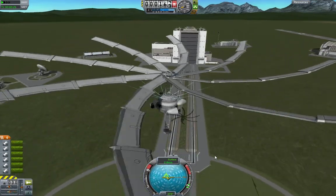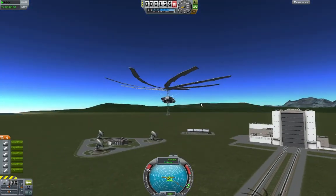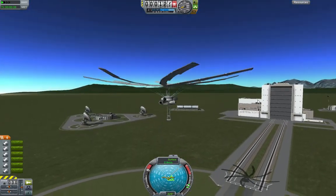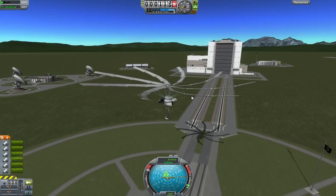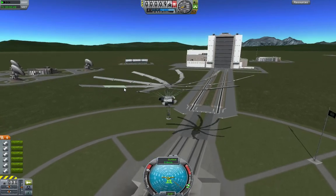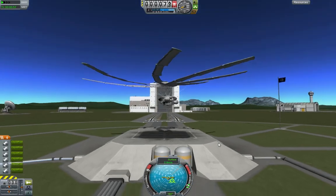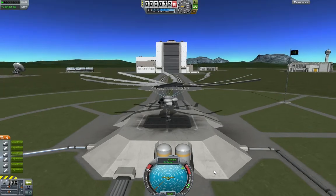Uh oh. Look how graceful it's falling! 2.9 meters per second falling. It's probably gonna land without damaging itself. Like, you know how some of those trees fall in the wind and they go round in circles? You used to call them helicopters, and you kind of threw them up and they spiral down — they've only got one wing. Those little seeds. This is like that, just kind of falling gracefully. It actually landed! That is wicked.